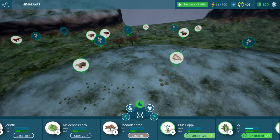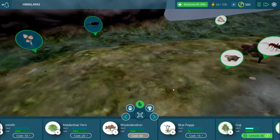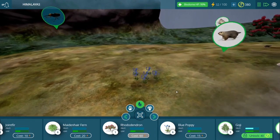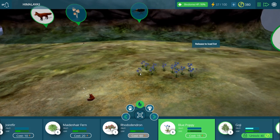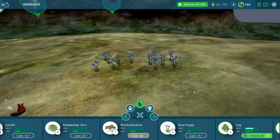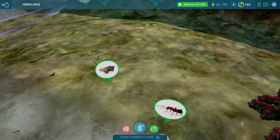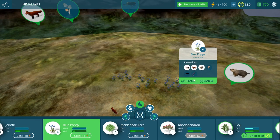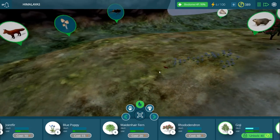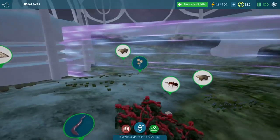I'd like to unlock this blue poppy too. I realize we're unlocking a lot of stuff in this episode but I'm just so excited to try out all of these things. I cannot wait to see some of the larger creatures in this DLC pack — it's going to be so much fun, especially the tigers and the elephants. We got some more title coins, which is always good. Even though we're unlocking so much we're also getting quite a bit back. Look at these blue poppies — they are so beautiful. Our fox has a nice little field of flowers to run in as well.